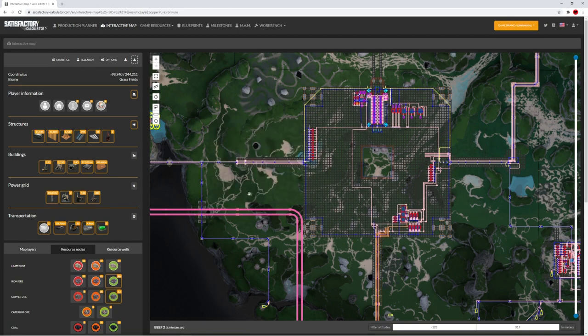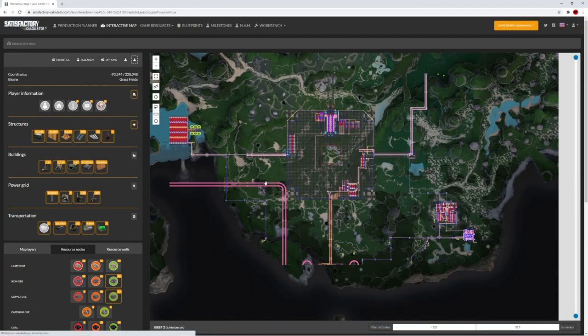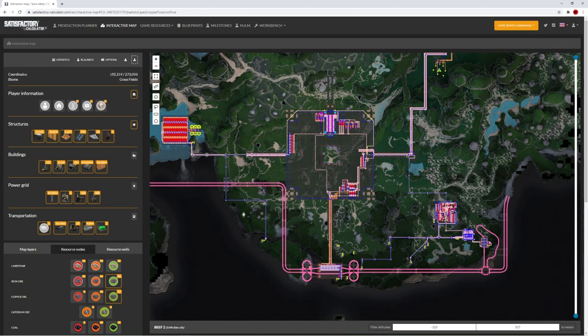Here is the megabase — the start of the megabase in the grasslands at the moment. You can see the train lines, how neat we're making them, how neat everything is. Everything is 90 degrees, everything is nice and square to the map, apart from a few times where we purposely put the train lines on the roads.